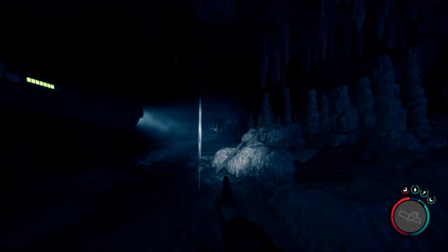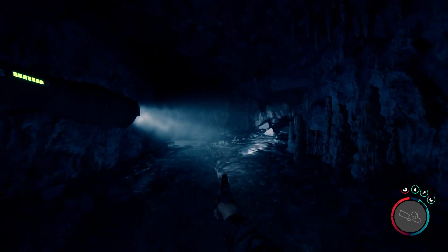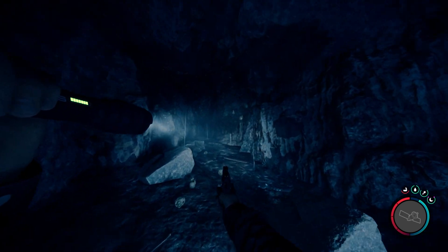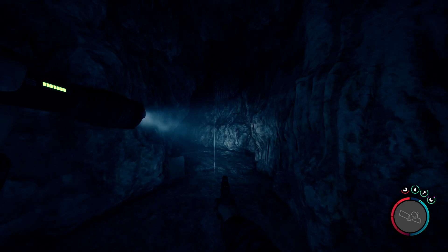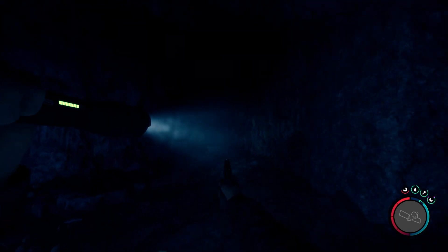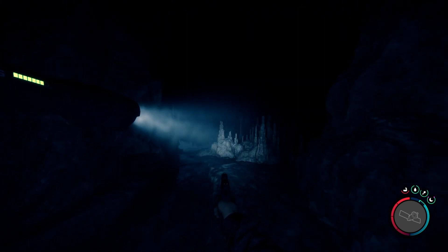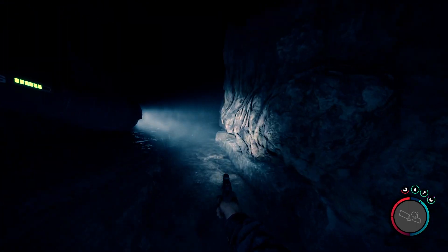Go ahead and keep going through the cave the same way I'm going. If you get confused, just rewind the video to figure out where you are. These caves are a little complex but they all really go to the same place if you keep walking around. If you go down this way, that's where the rebreather is, but first we're gonna go up and get that stun gun.